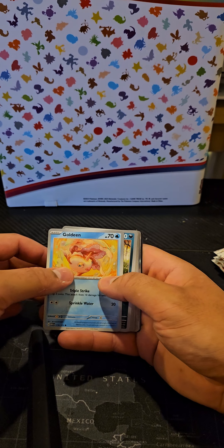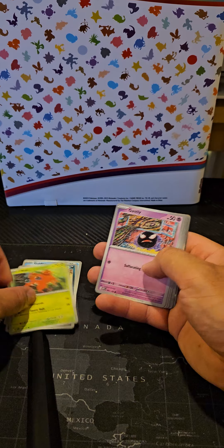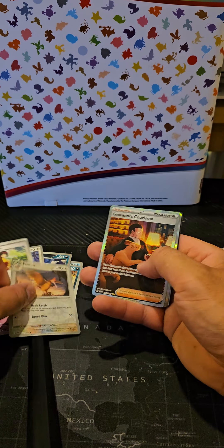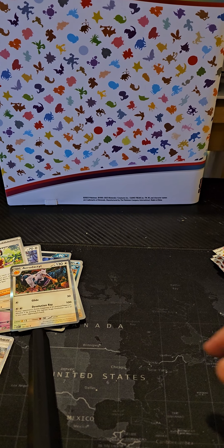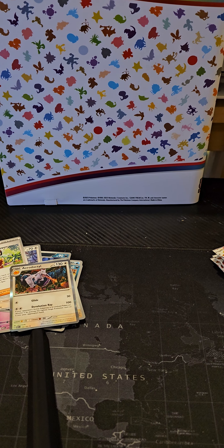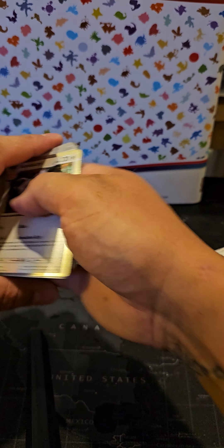Let's see what we get here — Giovanni's Charisma, Aerodactyl, code card, energy. Not a bad start. We've had three hits technically — the gold energy, which I believe is the only gold card in the set, the water energy, and Giovanni's Charisma which we didn't have. That's a nice hit. There are some really good cards in this one.